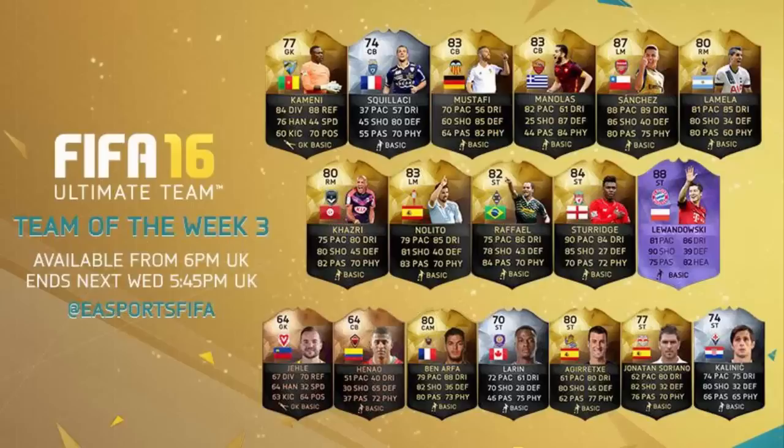Up next is Alexis Sanchez getting the in-form for his hat-trick against Leicester — awesome looking card: 88 pace, 89 dribbling, 86 shooting. Looking forward to trying that card out, hopefully it's not too expensive. Let me know how much you think these players will cost in the comments. Next to him is another BPL player Eric Lamela with some very good attributes — it's just a shame he no longer has five-star skills in FIFA, but still a nice in-form. Kazi the League One player gets a decent card, though it's a shame he's on the wing. Nelita gets the in-form for his performance against Barcelona, and Rafael gets a striker card with 84 passing and 86 dribbling — pretty awesome.